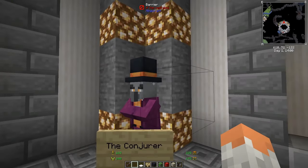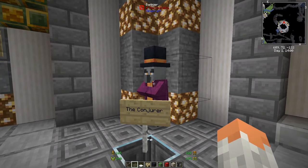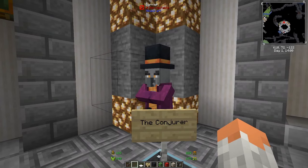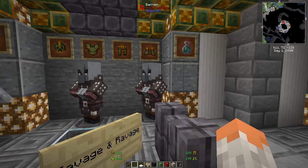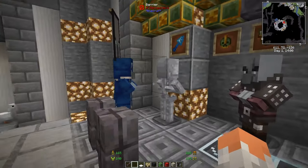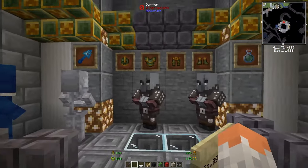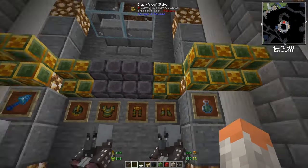The Conjurer is a mob generated in a structure called a theater, which is packed with illagers — similar to the mansion — and has quite a few tricks up its sleeve, so be careful. Savage and Ravage updates villagers and raids, making them quite powerful and difficult. It also changes some blocks to be blast-proof.